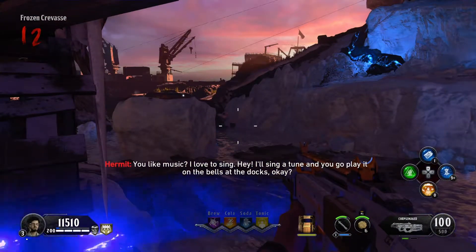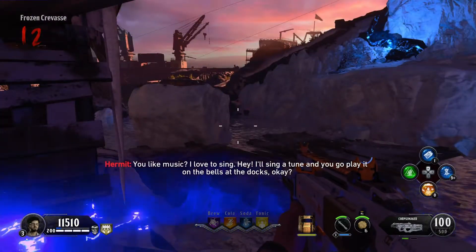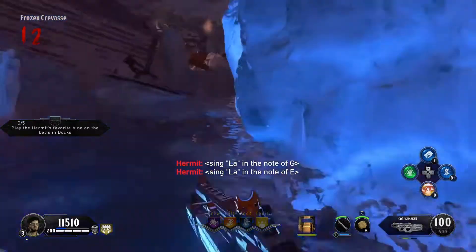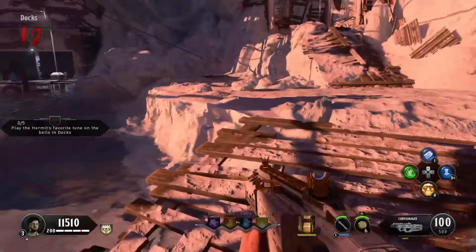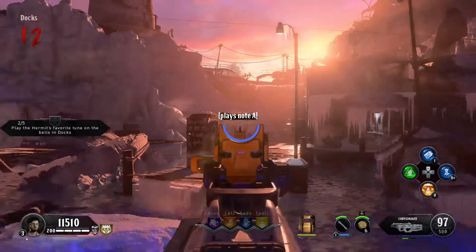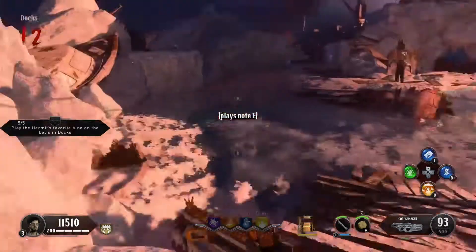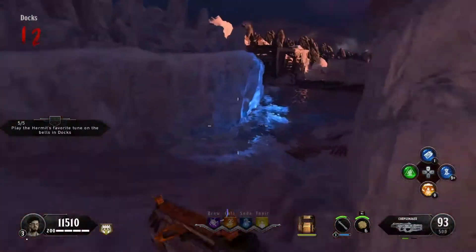For the third challenge, make sure you have subtitles on — he will hum five notes. Mine were C, A, G, G, and E. You're gonna shoot the bells in the spawn area of the map to match those notes. Note that the notes could be different for your game. Once done, go back to the totem, hold Square, and you are done with the fourth out of five totems.